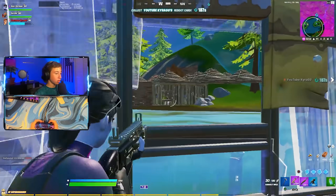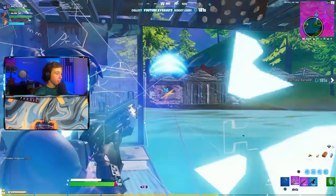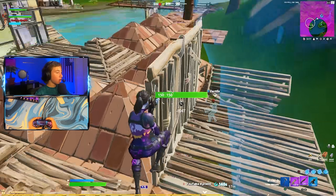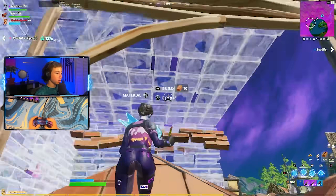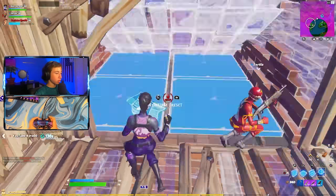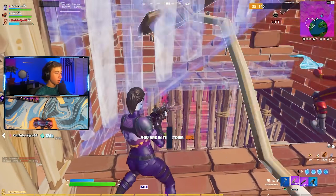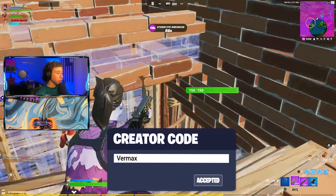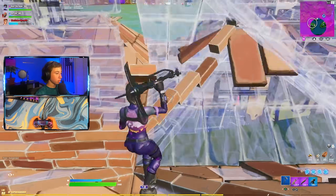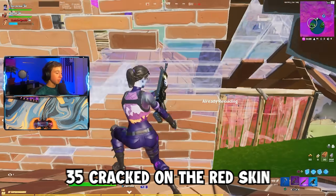I literally didn't get in — I ain't got one. Oh my god, they're really bad. Edit, attract them — nice. No way bro, we're just getting spammed. They're right here — spray, spray, spray! Those kids are not so good. Oh yeah, I got it. We're almost in zone though. One for 52 on Aura, 35 crack on the red skin.